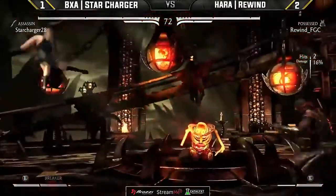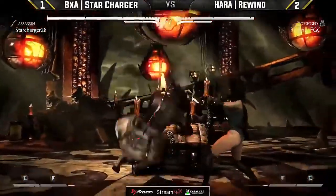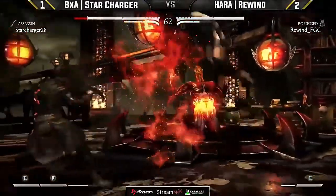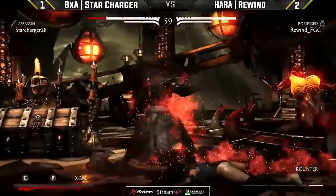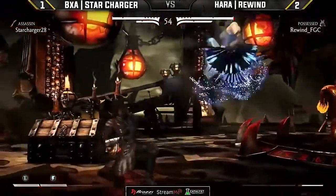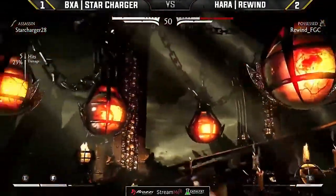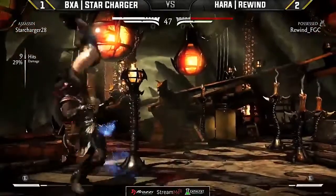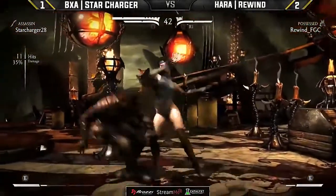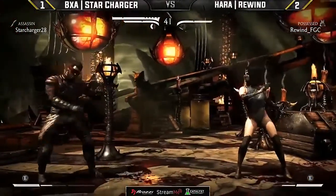The down one just beats out Katana's forward two there. Star Charger is not going to contest that teleport because he has the right read — there's no reason to take that risk. Coming off all his resources now. The X-ray is out and ready. Star Charger does not hold on to the meter — he wants to take it now with as little chance for Rewind to come back as possible. Star Charger is one round away from taking us to a game five.